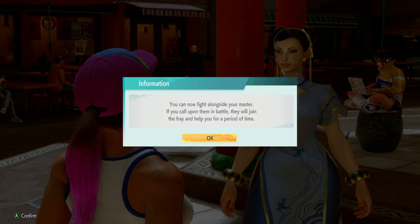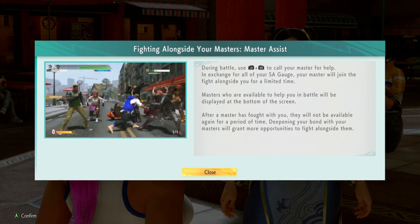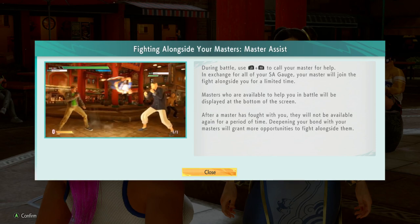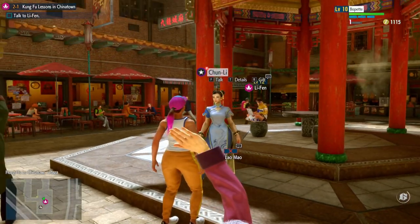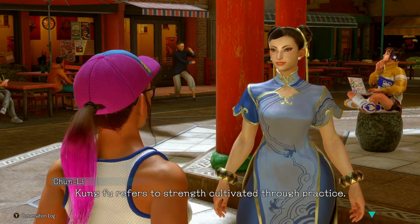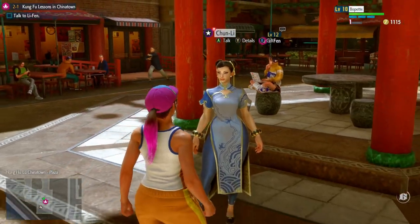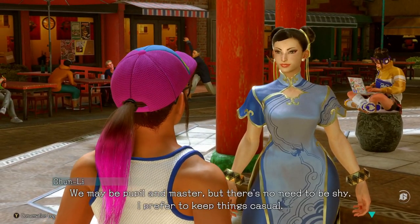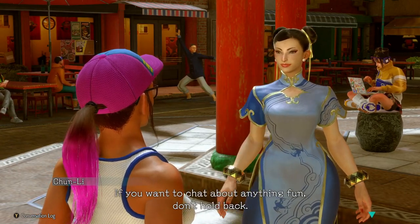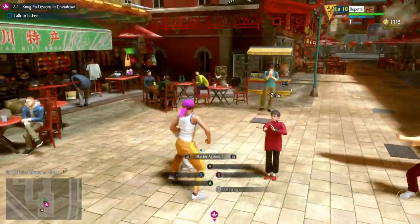Here's a feature — you can actually call your master into battle with you to help out in tough fights. Just press LB and RB together and one of your masters will come in to help. You will see your master's face in the bottom corner of the screen. I don't know how to pick which one — it just always seems to be random. I'm sure there is a way to pick that I haven't found though.